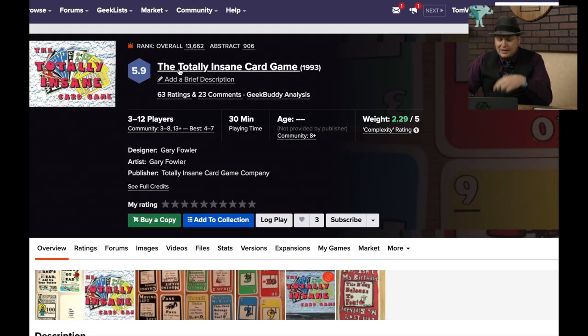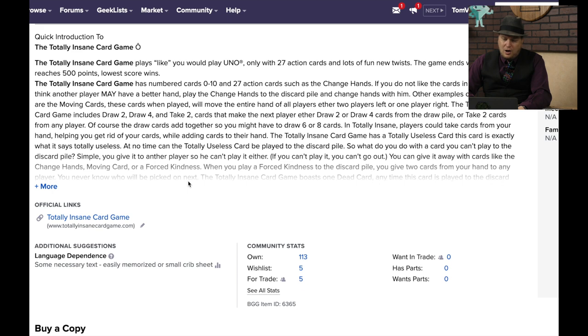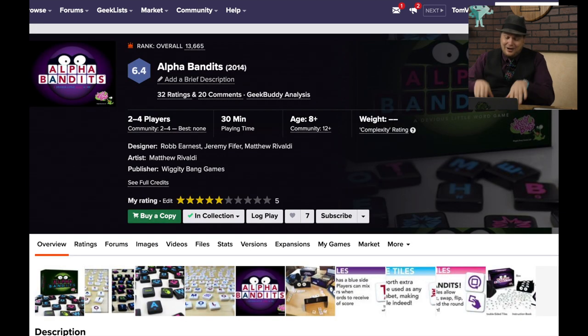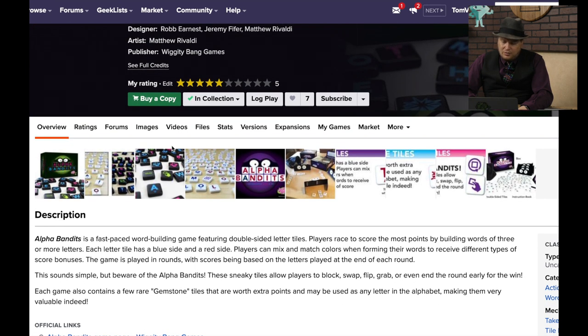The Totally Insane Card Game from Gary Fowler from the Totally Insane Card Game Company came out in 1993. It's like Uno but with 27 action cards. Done. Alpha Bandits — in this game you build double letter words, but other people can steal and mess with your letters. Yeah, that's why I didn't like it.